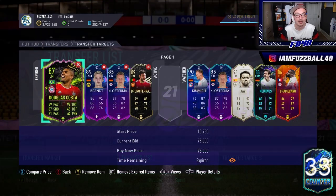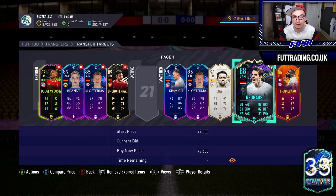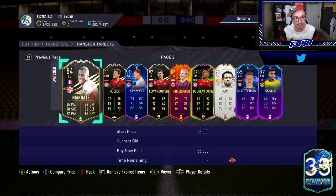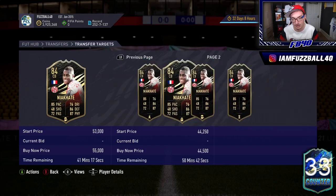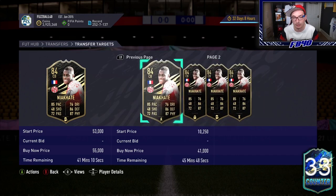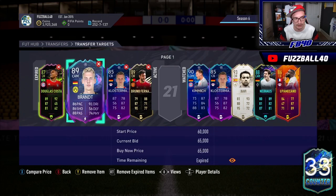Welcome to my Transfer Targets page — this is hella important right now because it's where I'm storing everything to see what sells and what doesn't. Moreover, it allows me to look at loads of special cards from the Bundesliga, compare prices, and see when undercuts drop. That Neur card I bought for 40,000 — I bought both of them for 40,000 coins and I'm hoping to sell them for 47 overnight. The key is buying on an undercut and having knowledge of what's selling and what it's selling for.